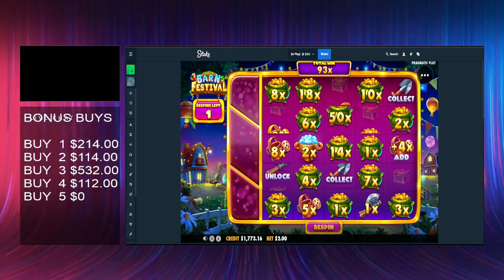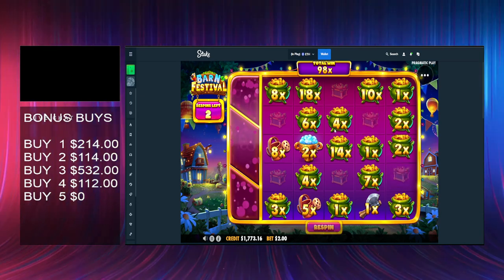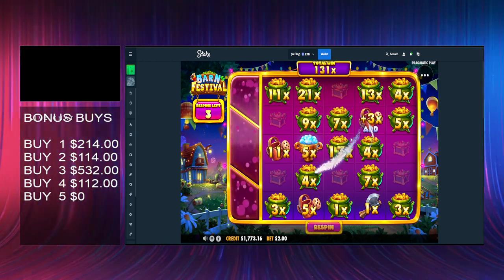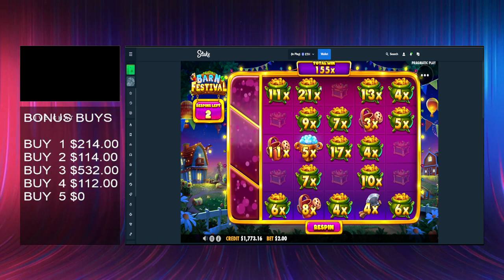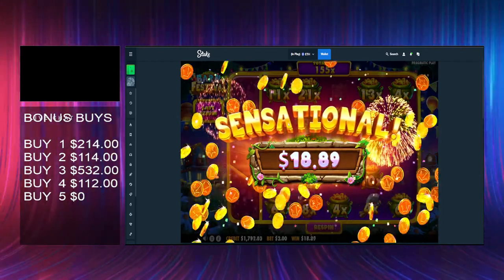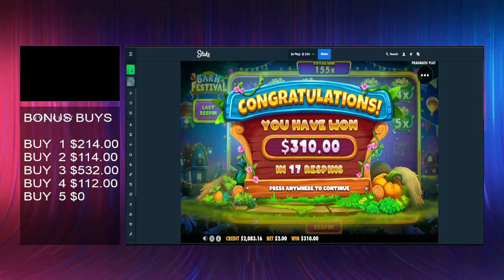Can we see a collector please? I think this is going to be dead here. It's not - there we go. 98x, it must have been added. Come on - collect, save, multi, unlock, anything. 3 adds good. That's adding to loads of them - 155x, beautiful. Now get a collector and multiply and double this up, that would be clutch. Last spin. 155x, $310, beautiful. I think we are just about profit overall on these.